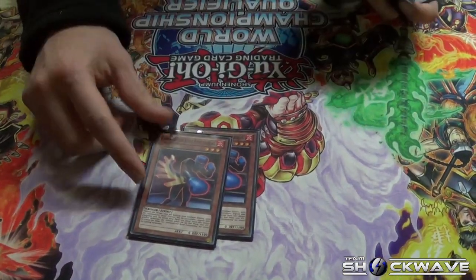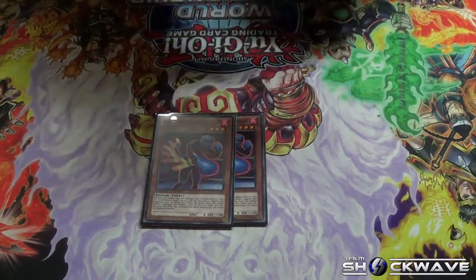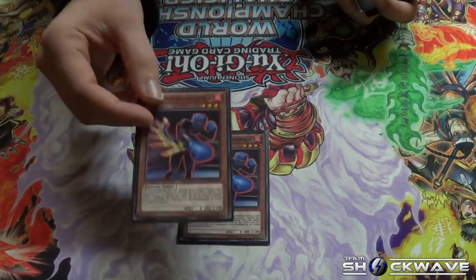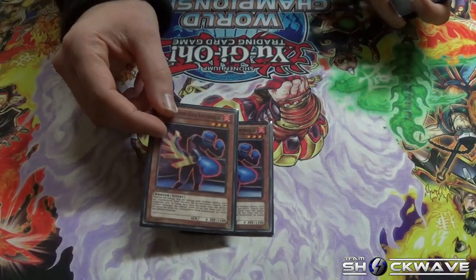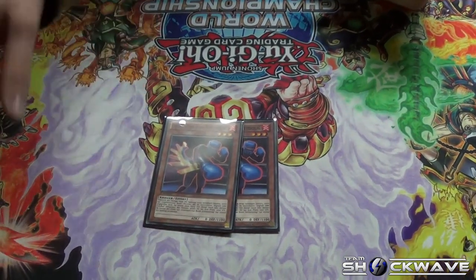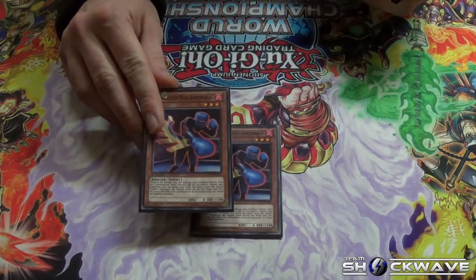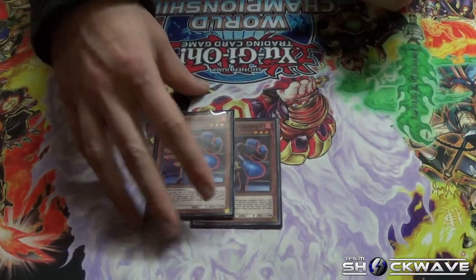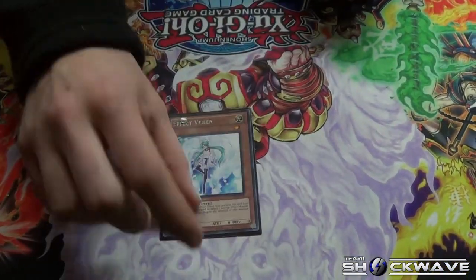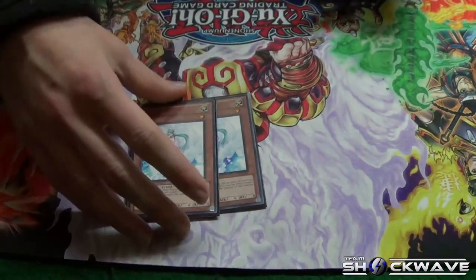I played two Battling Boxer Counterblow. He's essentially like Black Ray Lancer — a Kallet effect. When a Battling Boxer monster attacks or is attacked, you can remove this card from your hand or graveyard from play and it gains 1,000 attack for each Battling Boxer monster. I played two because this seemed like a better option than Effect Veiler in my deck, letting me protect my key Xyz monsters.